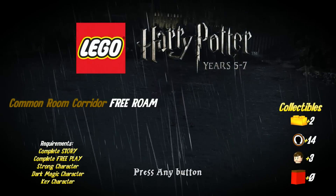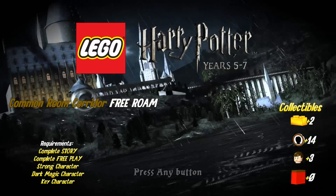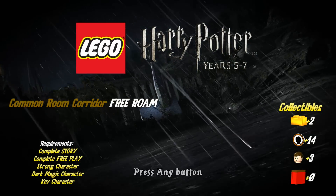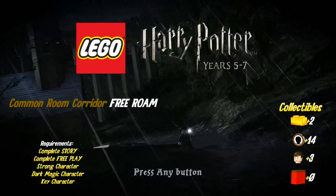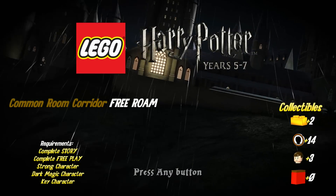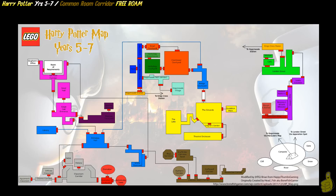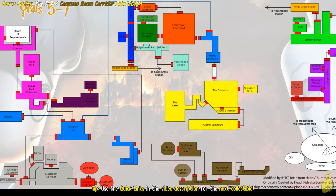What is up everyone, it's Brian with Happy Thumbs Gaming and we've got some more Lego Harry Potter Years 5 through 7 for you. This one happens to be some more free roam. This is going to cover the common room corridor, or more commonly referred to as the dorm room area. You're going to need a strong character, a dark magic character, and a key character, and you can get those by completing the story and the free play. We're going to get a handful of collectibles as well.